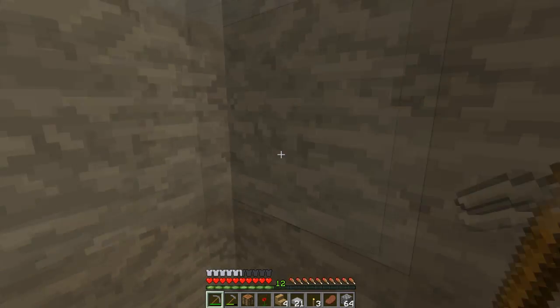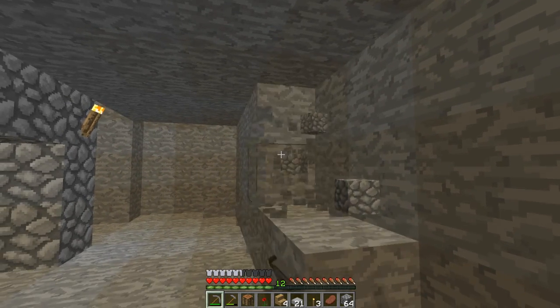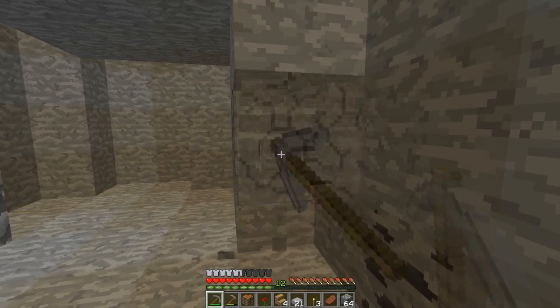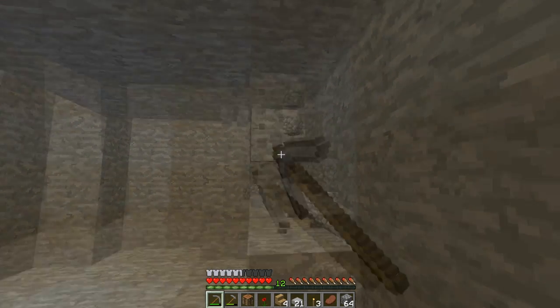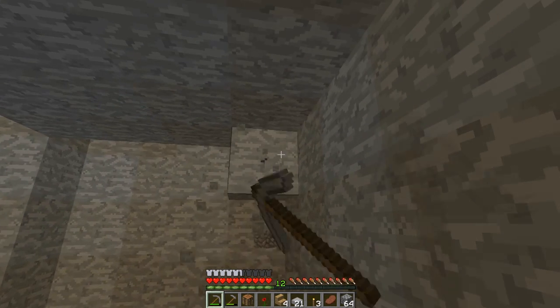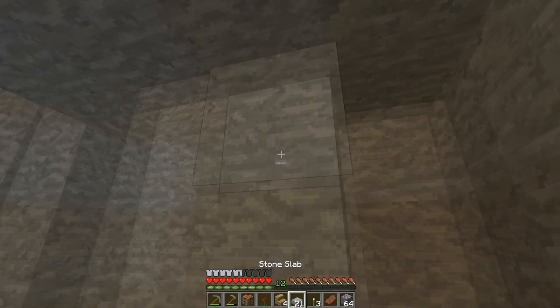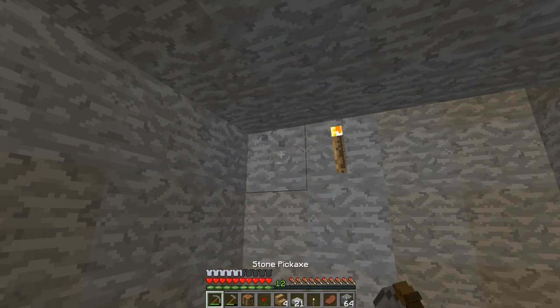Basically, I have a wheat farm. What the automatic wood farm does is the water is going to pour on the wheat crops, which will cause them to harvest into wheat and give you back seeds. Which is great — you don't have to punch everything out. That's the good thing about an automatic wood farm.